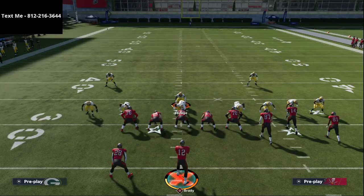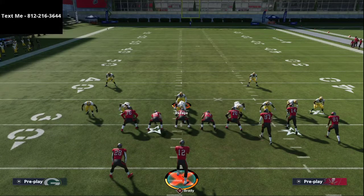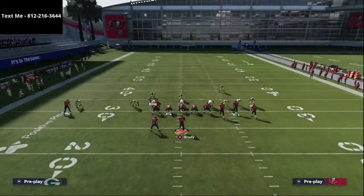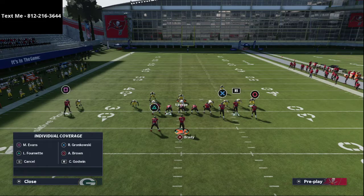We cover how to stop every single shotgun run in the defensive ebook. Against Gun Bunch, a key thing to recognize is you're facing three receivers on the right, and the solo receiver on the left is typically on a playmaker route. What I like to do is bring the safety down and man him up on Mike Evans, then take the linebacker on the line of scrimmage and cross-man him onto the slot wide receiver on the right side.